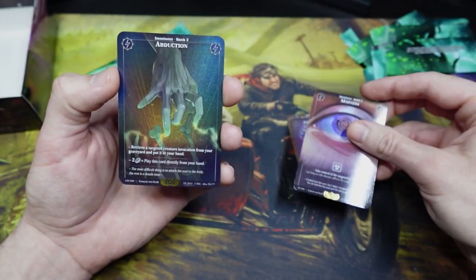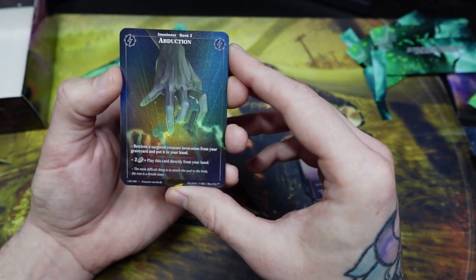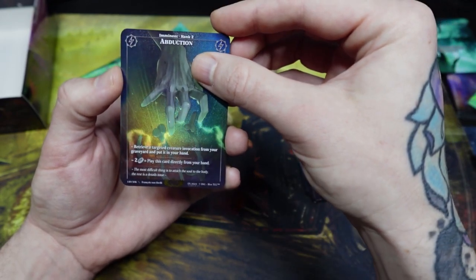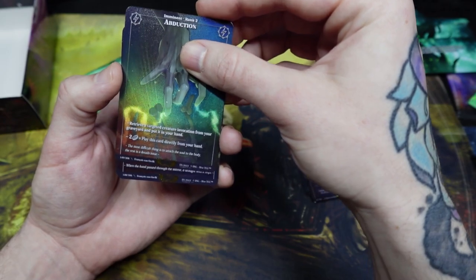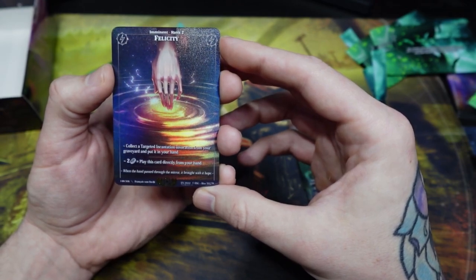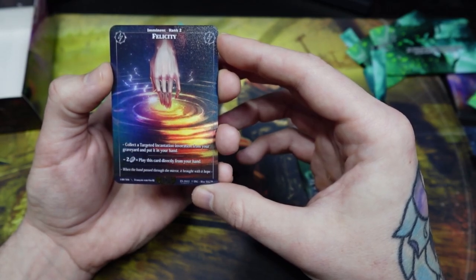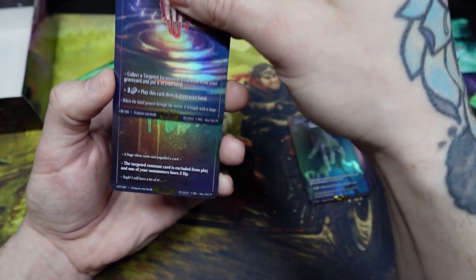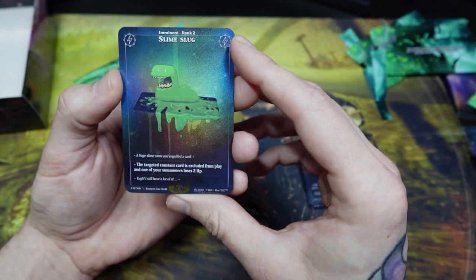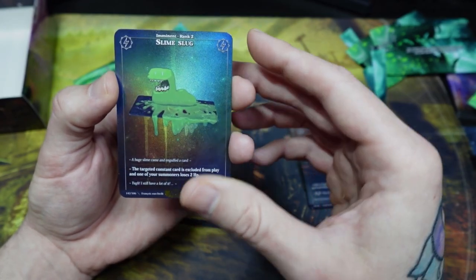We have Protection Mirror — this card was used against me in a TTS game where I played an imminent summon at the end of my opponent's turn and they used Protection Mirror to take it from me. This cancels an imminent invocation regardless of what other types that card might be, and then it acts as though you summoned it — which can let you take tempo from your opponent. For the cheap price of one stock and a coin toss, on success the Protection Mirror returns to the top of your library to use again. Abduction — retrieve a targeted creature invocation from your graveyard and put it in your hand; pay two stock to play this card directly from your hand. Felicity — collect a targeted incantation invocation from your graveyard and put it in your hand. Slime Slugged the Devourer of constant cards — the huge slime came and engulfed the card at the cost of only two hit points to one of your summoners.